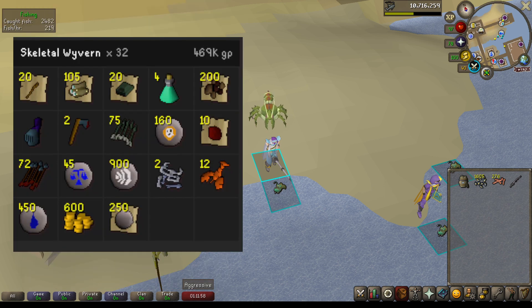Next on the list is going to be Skeletal Wyverns. I was assigned 32 of these and made a total of 469k GP, with the most valuable drops being the Battlestaves, the Magic Logs, as well as the Adamant Bars.